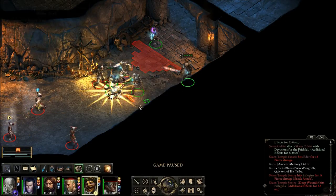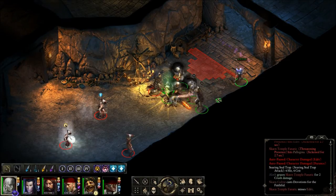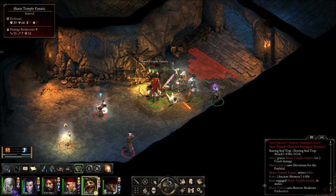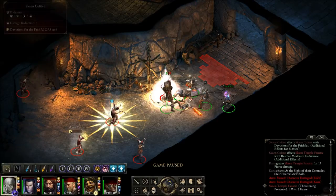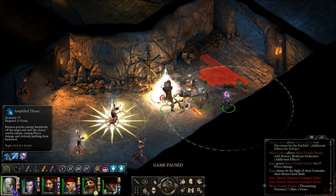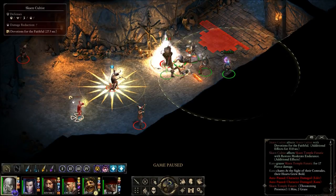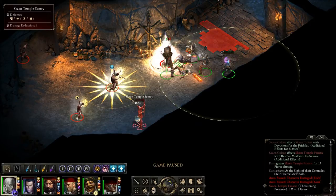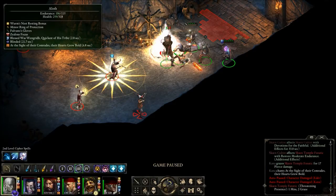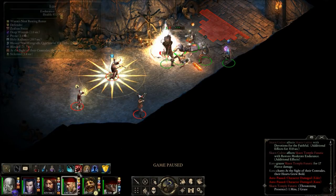I want to make sure no one gets hit by the trap. We need some healing going on here too. Puppet Master on Sentry — Cultist — Sentry here. Aloth, Fireball on these two guys.